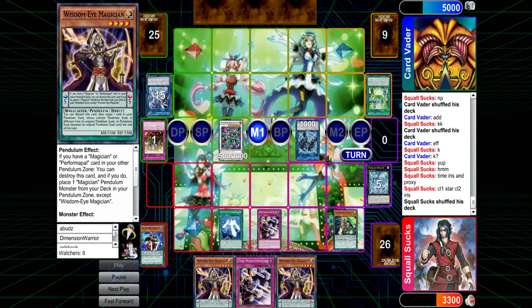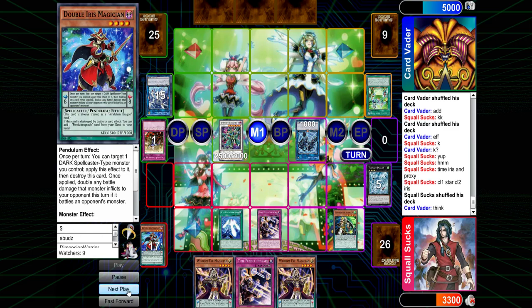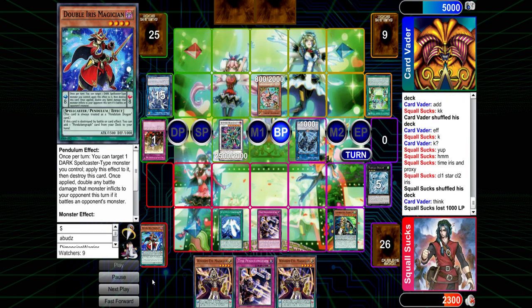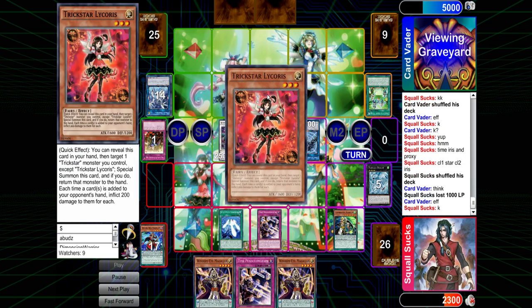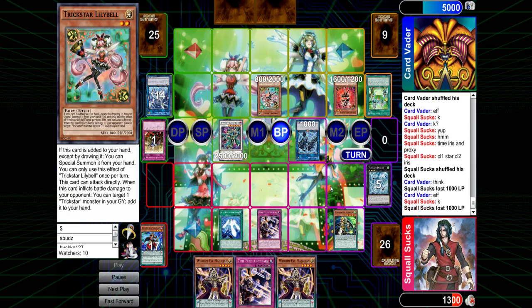Did he just Normal Summon the second Lily Bell? This might get interesting. Actually it's really good for him to have killed Proxy Dragon, but the trap doesn't care about Proxy Dragon anyway so I don't know where the argument is. He only has one of them — interesting.